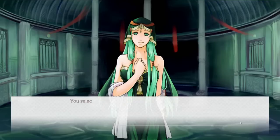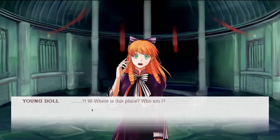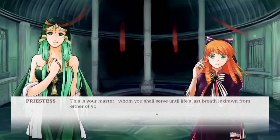You selected the female doll. Spirits of earth and water, form the woman. Oh water, fill this vessel with purity and serenity, so that its heart and mind are clear. Oh earth, bless it with mercy and compassion. Let it be steady, strong, and ever-growing. Rise, clay vessel, and be a living child. Where is this place? Who am I? I can't even remember my own name. Oh no, have I lost all of my memories? Dear me, please calm yourself, oh child of clay. That you have no recollections of anything is only natural, for you are a newborn doll.